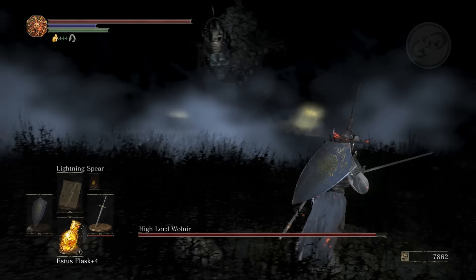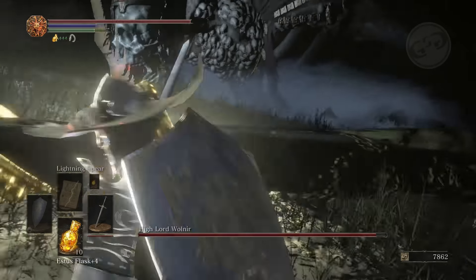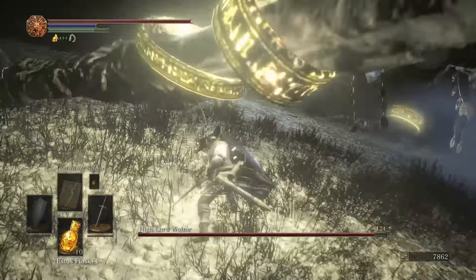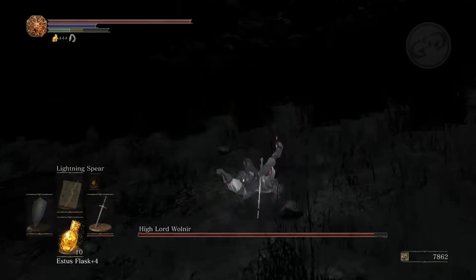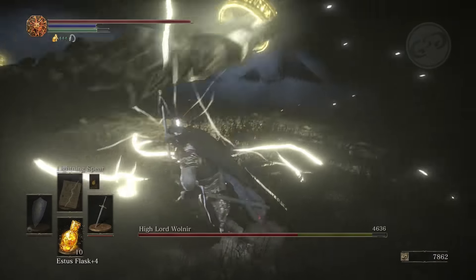I believe it's called the Abyssal attack and it's very deadly — that thing will kill you quickly. As he's creeping forward he will do a slam with each hand twice and then he'll pull back slightly.